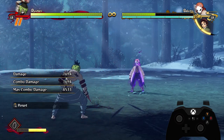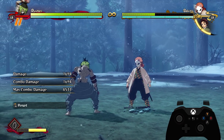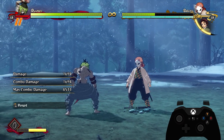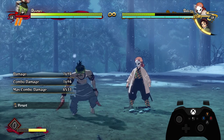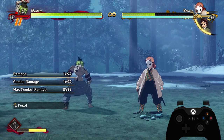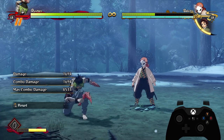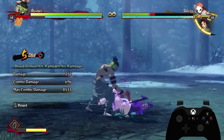The dash cancel into a grab is the main combo ender I suggest you use with Gyutaro, because it adds such a huge chunk of damage to the end of his combo. As you can see, that's tons of damage for a super simple combo and not a particularly expensive one. The opponent cannot burst, cannot ultimate, cannot DP, cannot jump — there's nothing they can do about it.